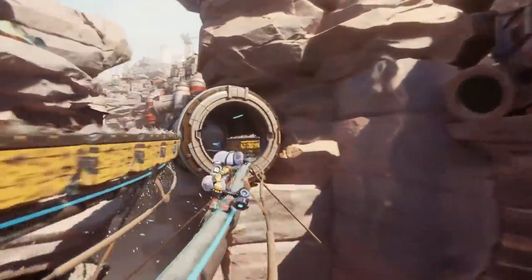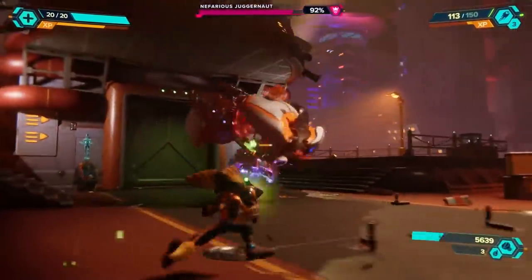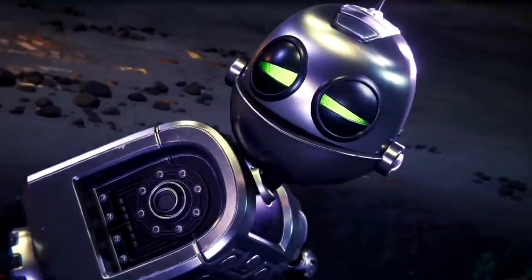According to HowLongToBeat.com, Ratchet and Clank Rift Apart takes roughly 11 hours to finish and about 18 hours total for completionists to 100% the game. So get comfy, because we've got a lot of ground to cover. Let's start off with everything you need to know before you start a new game.